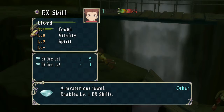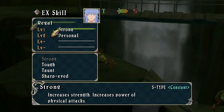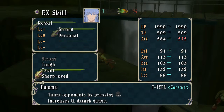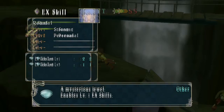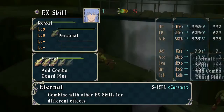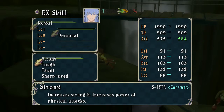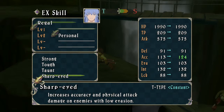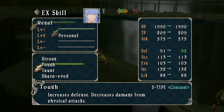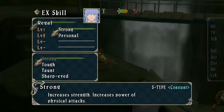Let's actually work on that stuff right now. Let's work on his actions. Strong, tough, taunt — taunt opponents by pressing. Increase accuracy and physical attack damage on enemies with low evasion. Increase defense — increases damage from physical attacks. Increase strength — increases power of physical attacks. We can do Strong.